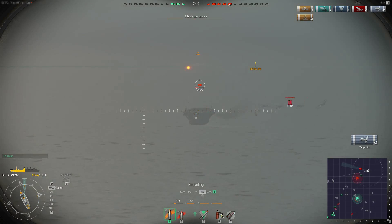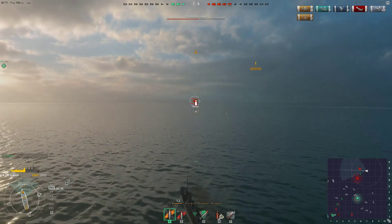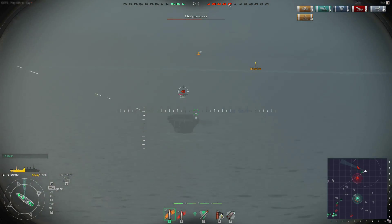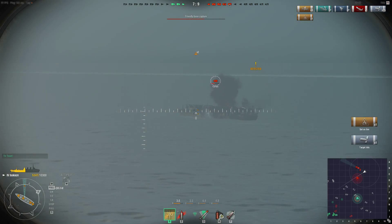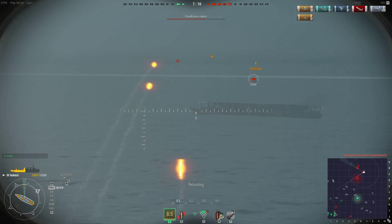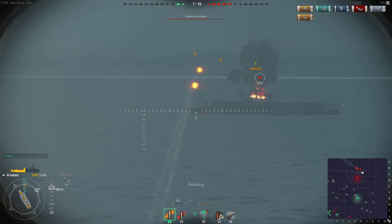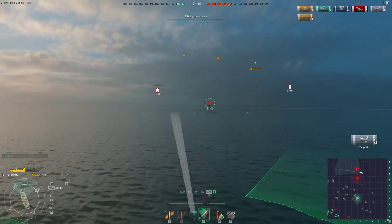I thought about shooting at a destroyer but figured I wasn't going to hit it anyway — probably should have taken the shot, like with that cruiser where I got lucky. It only occurs to me once it's out of my torpedo range that I should have fired. Unfortunately it's now moved into our cap circle, which puts a much narrower time limit on the game. I didn't think much of it because I thought there were plenty of friendly ships there to deal with it, but it's going to be an odd game — we've been winning basically the whole time yet always felt pinned in the southwestern corner of the map.